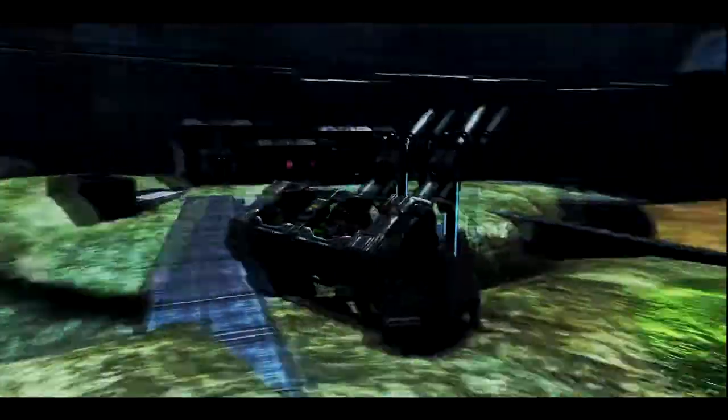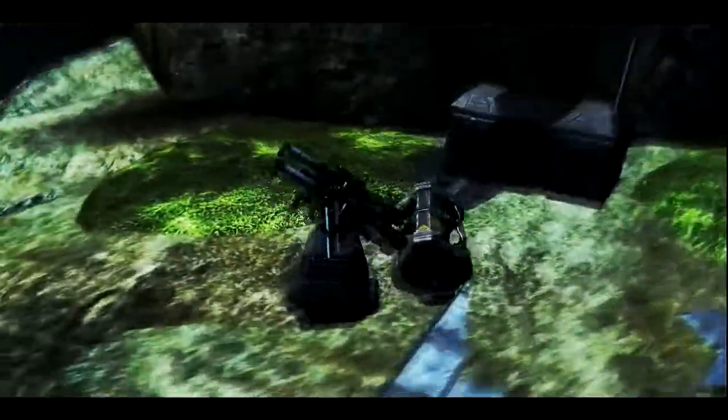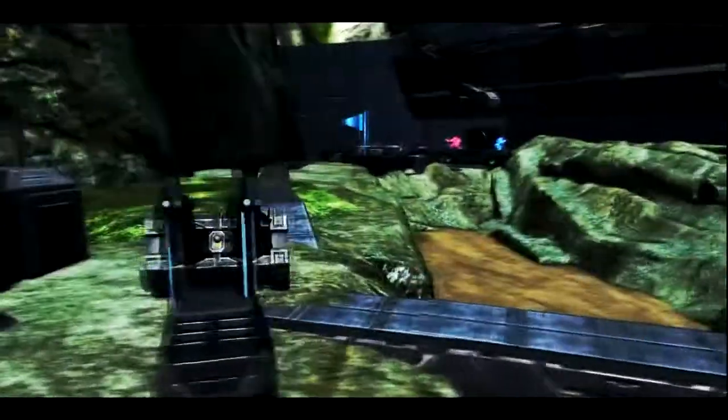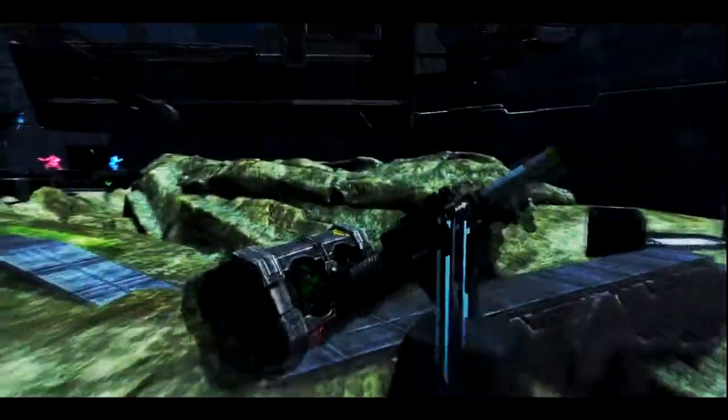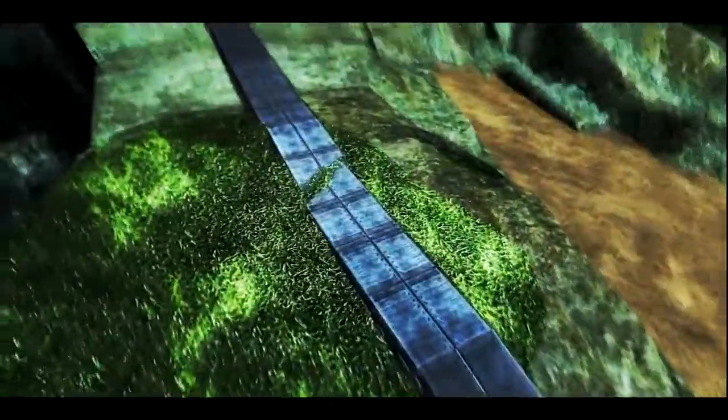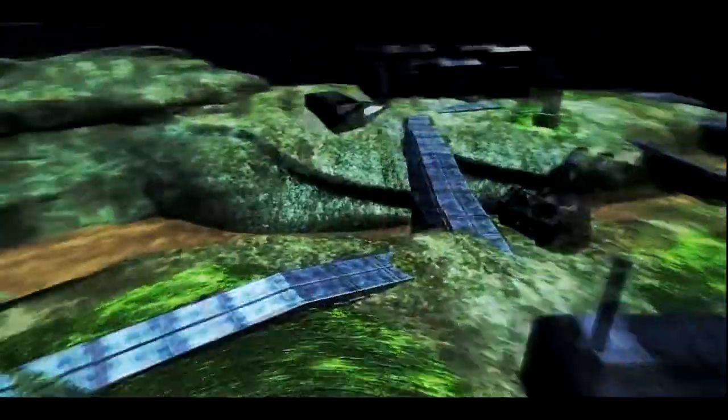This is a UNSC AA gun — a rocket launcher sort of thing. It didn't take me that long to make. It's not really complex at all, but just a quick little idea of things I thought was really neat at the time. For the roads, I used doors, and it was actually really hard creating these roads because it took me ages to line them up completely — they didn't really line up that well. As you can see, a few bumps, but I just can't get rid of them.